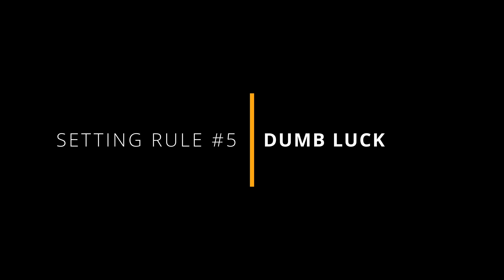Finally, going the opposite direction, we have the Dumb Luck setting rule. Usually when players roll a critical failure, you cannot spend a Benny to reroll it. The Dumb Luck setting rule allows players to use their Bennys to reroll even critical failures. If they succeed on the roll, they still fail in some way. With Dumb Luck, players can make last-second saves, avoid critical failures, and turn the tide of battle. It also adds an element of unpredictability to the game, as players never know when a lucky break might come their way.